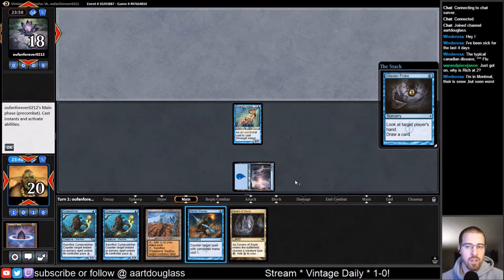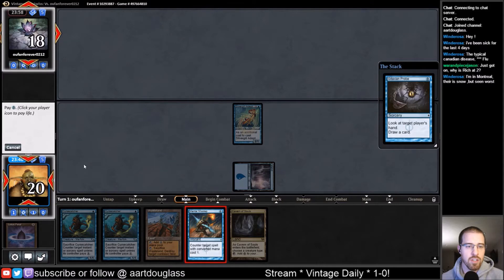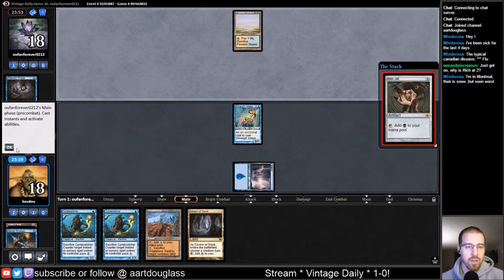Curse Catchers are pretty good. I don't know if we care about them seeing our hand. I'm going to keep them off a card because I'm kind of on the mana denial strategy, and I don't want them drawing into lands. Ideally they're going to have to run something out here that I Wasteland.